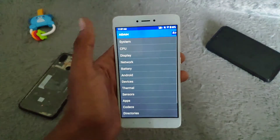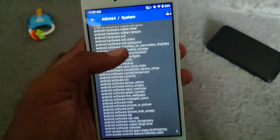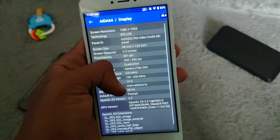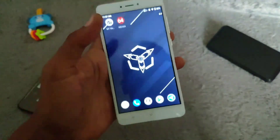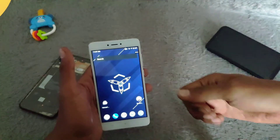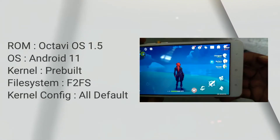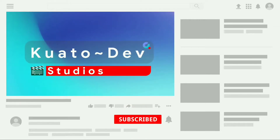Let's continue to AIDA64. This is the system info — scrolling down to check the CPU and Display. We have OpenGL 3.2. This ROM is recommended — try it, you will not regret it. If you have any questions you can ask in the comments below. Don't forget to support me by clicking subscribe. Thanks for watching.